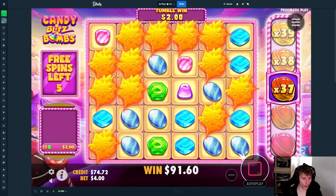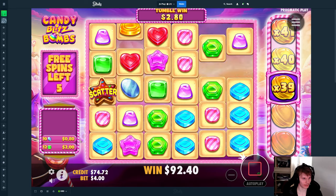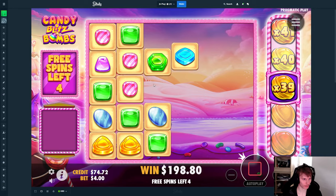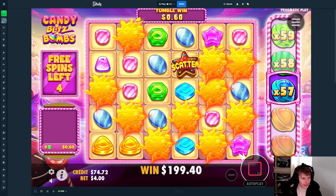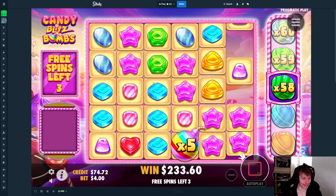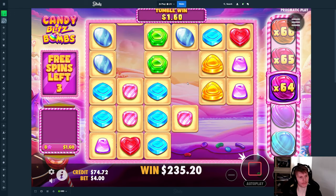Blue, blue — nice, pink! 100 dollars — we now have half the money back. Good, more multis. Good — 18x! Pink, blue. A re-trigger here would have helped quite a bit.